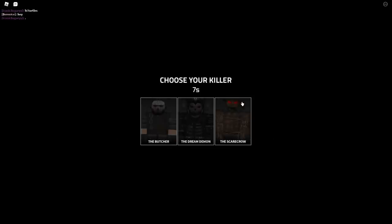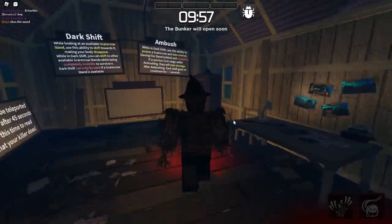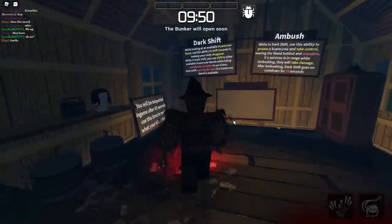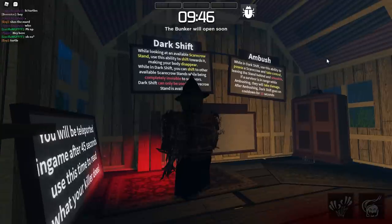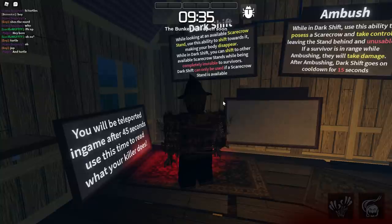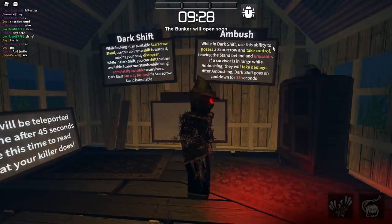I've been chosen as the beast! I'm going to pick the Scarecrow. I've only played as it once but I love how you can teleport around the map. So the abilities are: Dark Shift — while looking at an available scarecrow stand, you shift towards it and become completely invisible to survivors. Ambush — while in Dark Shift, you possess a scarecrow stand and take control of it; if a survivor is in range they take damage, then Dark Shift goes on a 15-second cooldown.